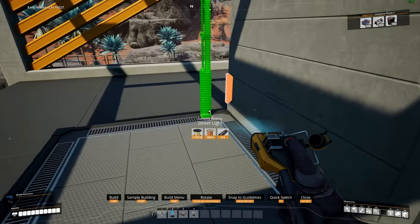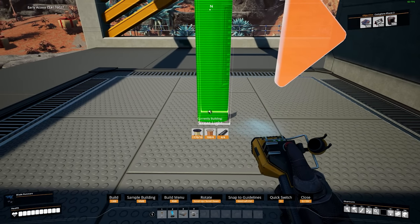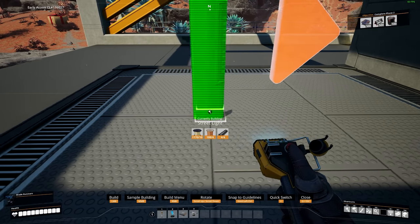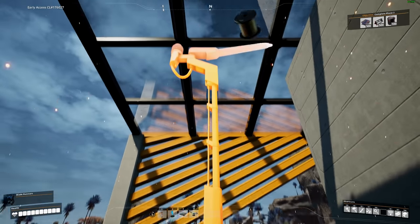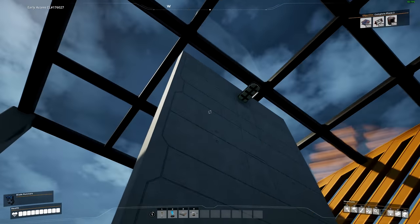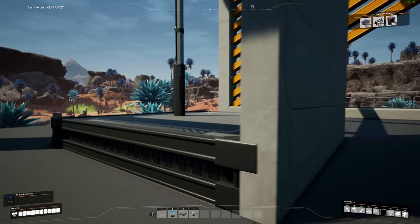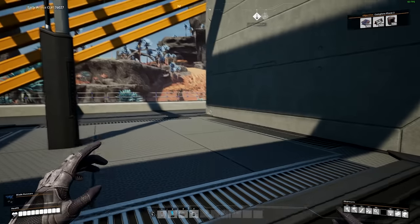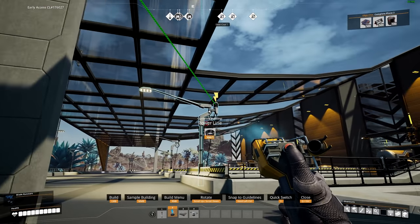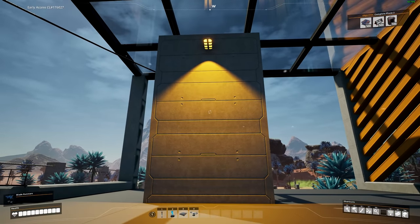We're going to go in here, get ourselves a streetlight. The perfect spot I have found is if you're using this foundation — go to the center spot and go back three spaces: one, two, three. This right here should be the perfect spot. You can see the light comes out perfectly and you can't see the beam behind it either. Then all you need to do is set the light to whatever color you want, power that up, and you can see the light comes through like this.